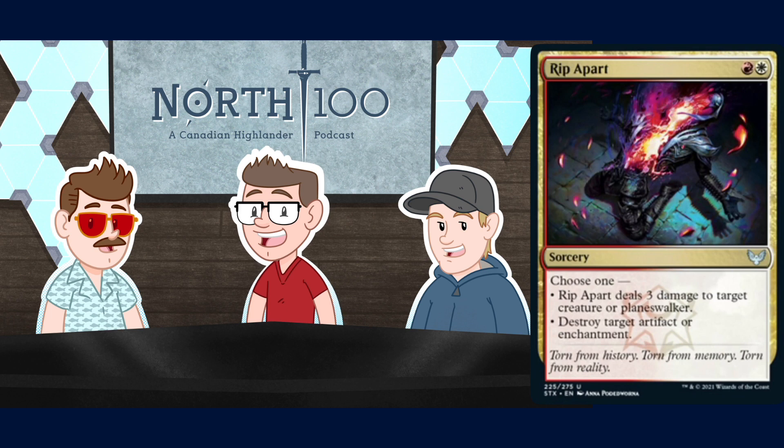Next up we have Rip Apart - a two mana sorcery for red and white. Choose one: deal three damage to target creature or planeswalker, or destroy target artifact or enchantment. They gave Lorehold an additional command if you didn't want to play the five mana one. The two mana command with four options - doming a creature, doming a planeswalker, blowing an artifact, blowing an enchantment. Sorcery speed is okay - sometimes casting stuff on your main phase is pretty cool and good. This card's great, kills a lot of things and is super reasonable. Please play it. I was low on this card because I couldn't imagine a situation where I wouldn't rather play a Brazen Borrower, but you can play both. The flexibility is just so overwhelming - even just chipping off a planeswalker to push through some damage is very welcome.